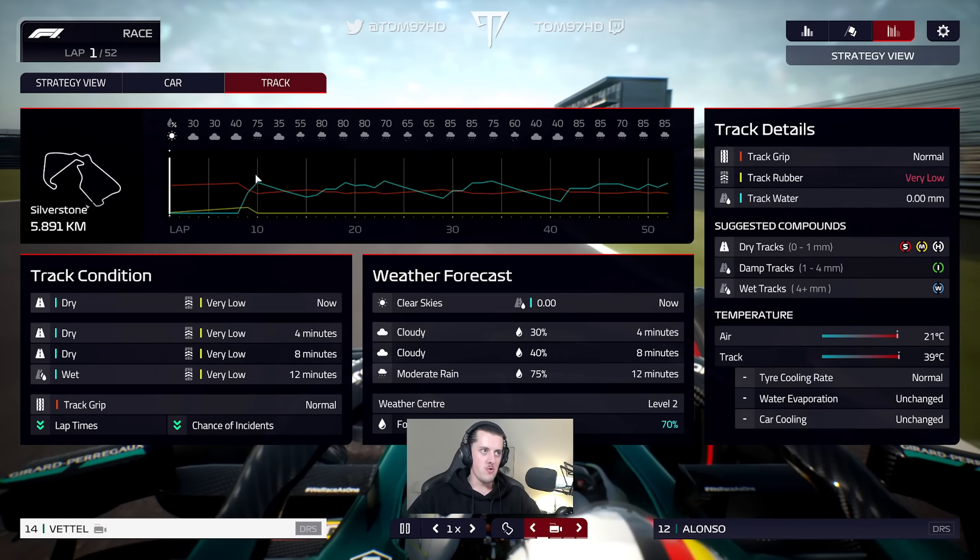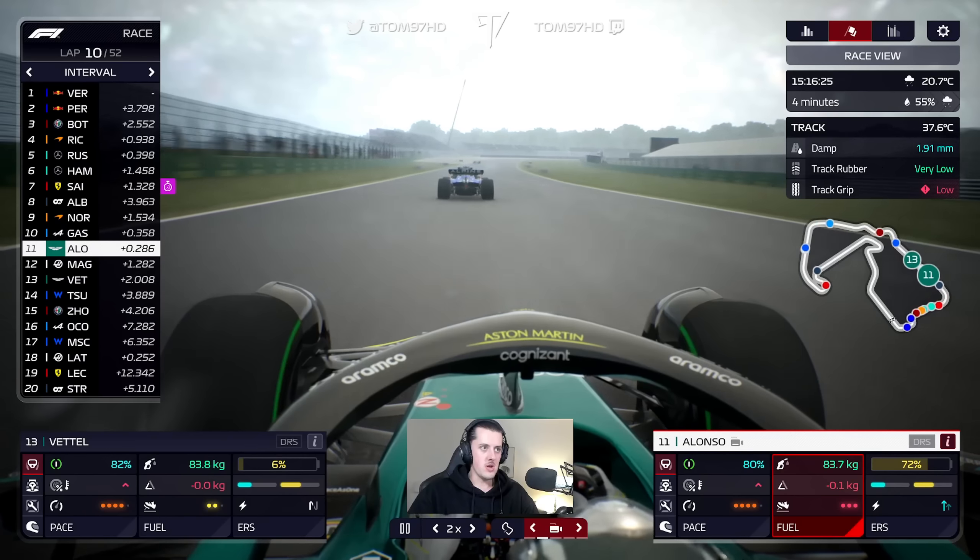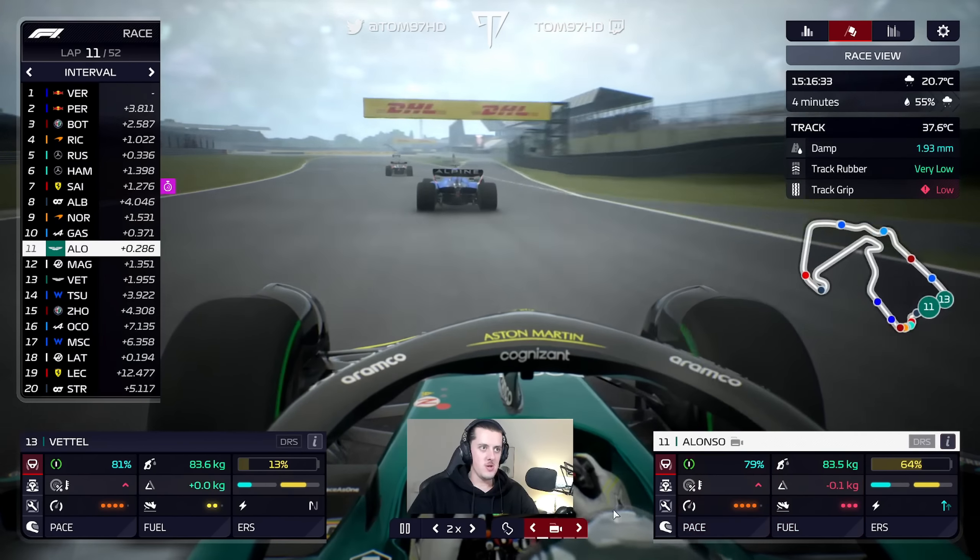Tsunoda jumping us on net position on intermediates is a joke. Alonso back to P11 as he overtakes Magnusson, needing to pass the Williams. The Williams is an absolute cruise missile on the straight — but Alonso gets it done. P13 and P11, not terrible considering how long Alonso got held. Alonso's all over the back of Gasly and Norris. It looks like it might actually dry up — interesting. The weather forecast isn't totally accurate; it was meant to be raining now and it isn't.